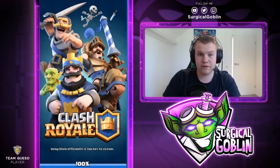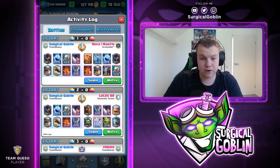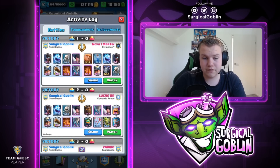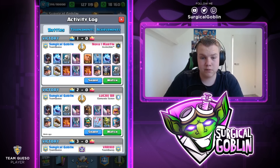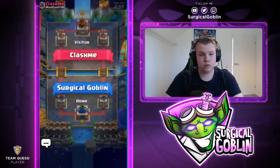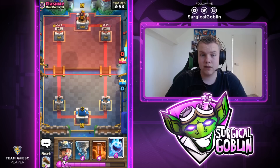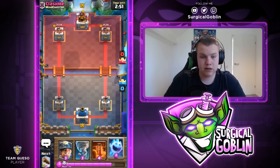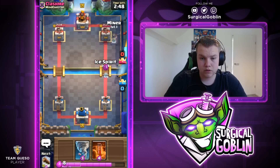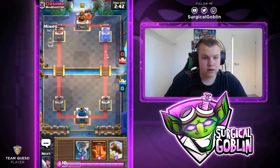I would say this is a 50-50 matchup because he's able to get valuable Poisons on offense, and when I'm defending he can get good Poisons with the Miner to either take out my Executioner or chip away. I'd say it's about even, maybe slightly favorable for me. Let's hop into another one. Also, with this Miner deck you want to make sure you place your Miner carefully, especially when you think they have a Tornado.